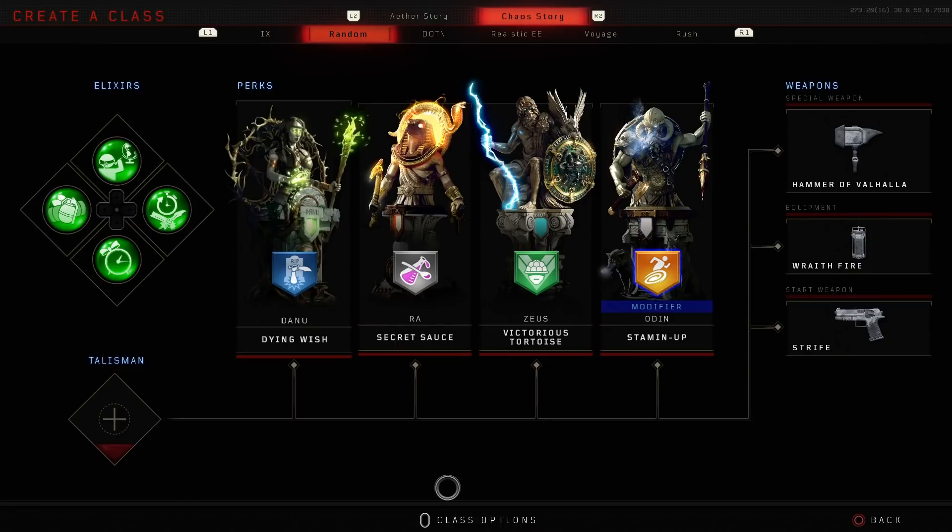You can also do the same on the Odin perk, so you can use Stone Cold Stronghold on the low rounds and then Time Slip on the higher rounds. Ideally you would get Time Slip or Stone Cold as one of your free perks so you don't have to do this, and of course the rest is pretty much up to you.